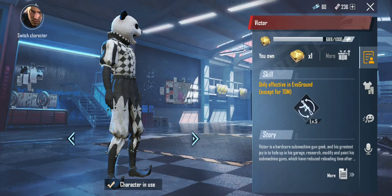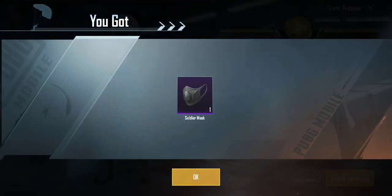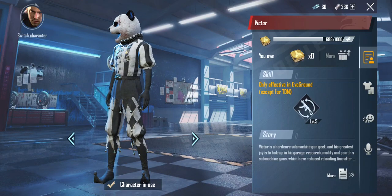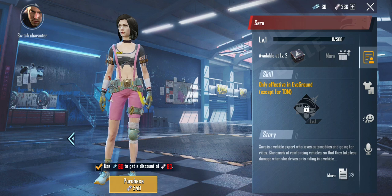Let me click use. So it brings me here. Sarah is locked. Use 60 to get a discount of 60, purchase for 540.